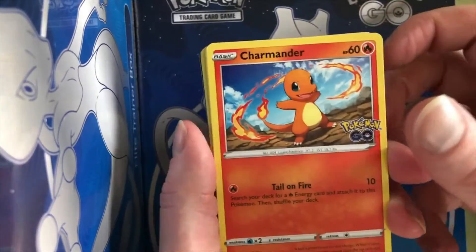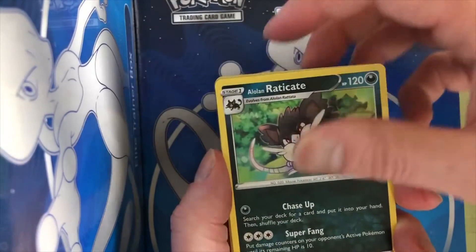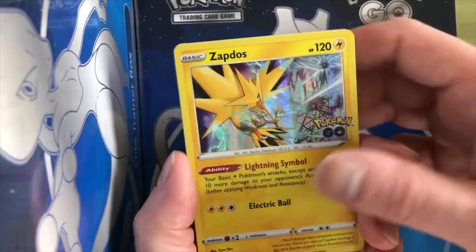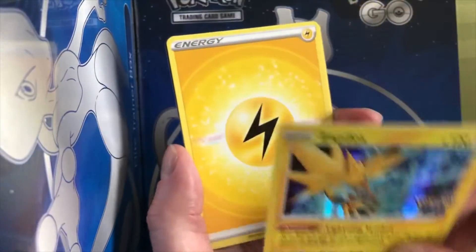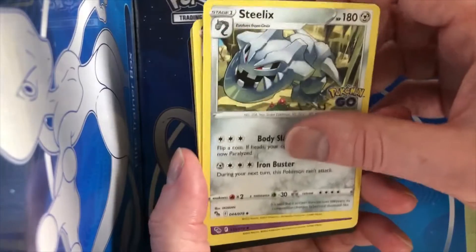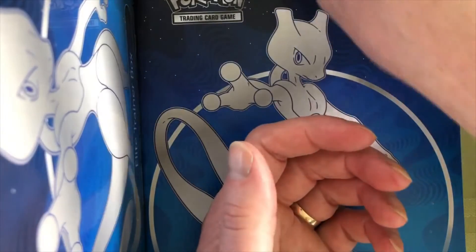I'm not gonna do any of the card tricks, we're just gonna go straight to it. Oh nice, Reverse Holo Snorlax! Oh, Zapdos! That's an awesome looking card already right out of the gate. Steelix — he wasn't even a rare in this set, that's crazy. Slowbro to end it out.